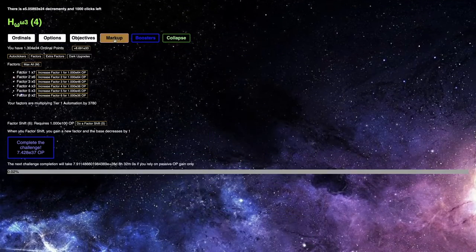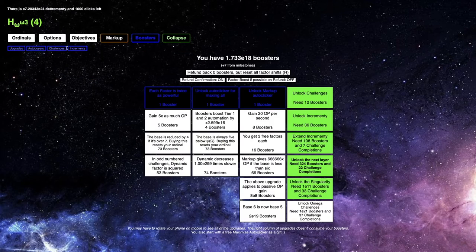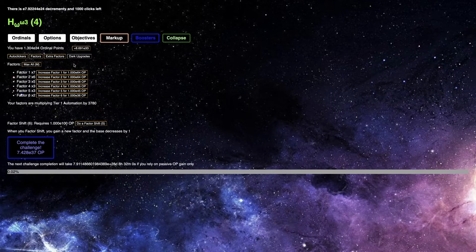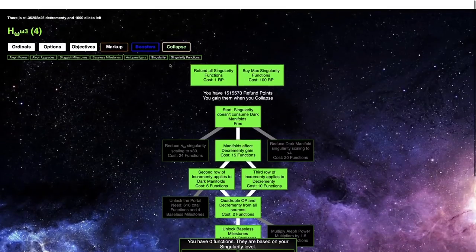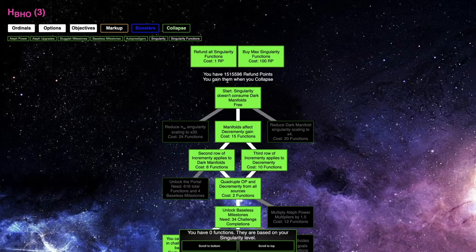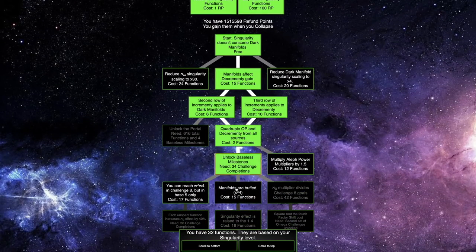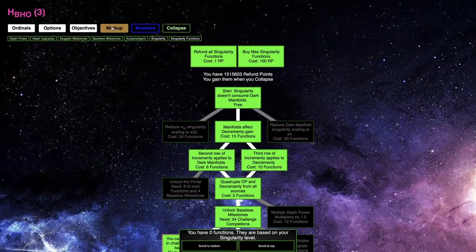I don't know what I'm supposed to do. I mean, I guess I can get decrementing with this build pretty well, but that doesn't really matter much. Even with all the decrementing, it's still about the same amount as I was getting before, and the dark manifolds don't help all that much. Maybe I just need more cardinals or more olive power. I'm actually really stumped by this. I'm thinking of just exiting the challenge and then trying to reach omega times 4 in challenge 8, but in base 5 only.